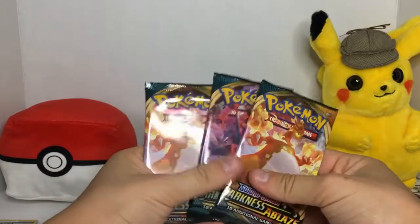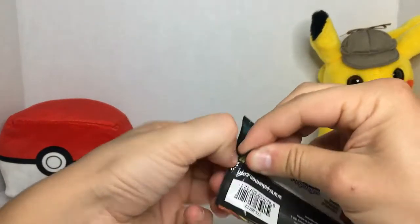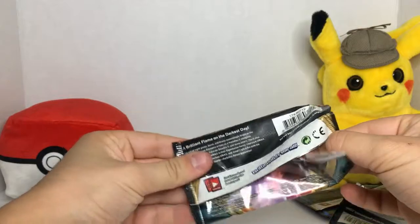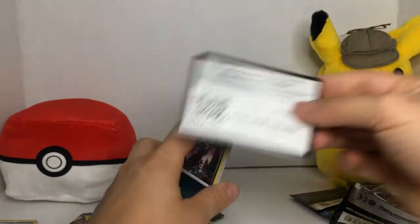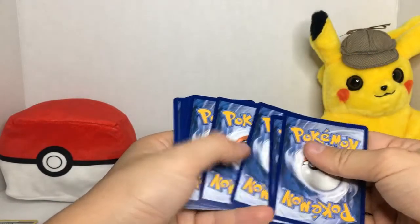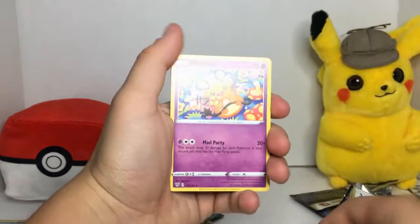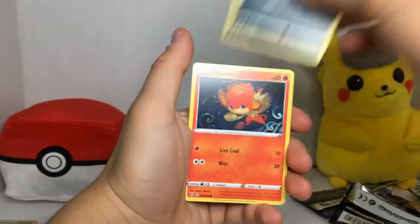Those two picks we got were pretty good, I'm not even complaining. By the way, these are like four bucks for the pack. Booster packs like Darkness Ablaze are usually around five bucks — I've gotten them for five bucks. This pack had a Sword and Shield and a Darkness Ablaze, so those are pretty good. I had to order them online because there weren't any at my local stores, which was a bummer.